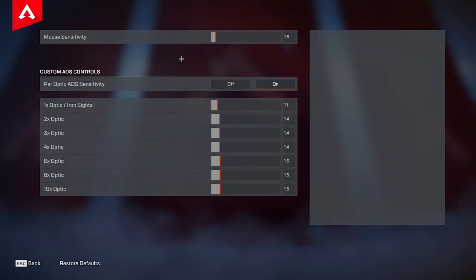These are all of my ADS sensitivities. I like turning them up the higher the optic goes, because on default sensitivities higher zoom optics are going to feel really really slow, so just bumping those up a little bit can help a lot. But like I said before — personal preference. You can copy these if you want and mess around with it, but it's important to find out what's comfortable for you.